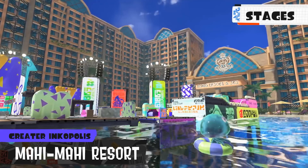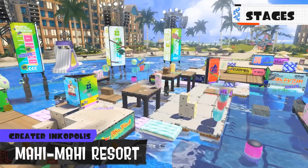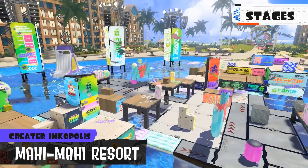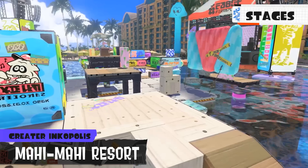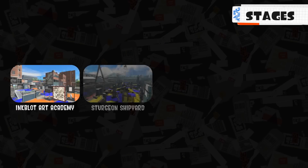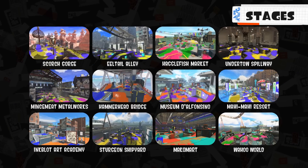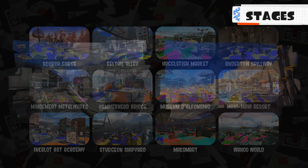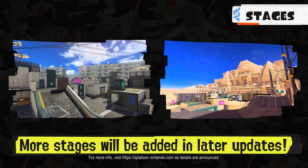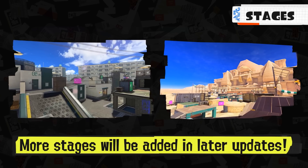Oh, I like this one — a luxury resort in Greater Inkopolis. Pay close attention to the platforms that sink as the battle goes on. There will be more areas to ink afterward, so don't forget to splatter them. Is that a wacky waving arm inflatable squid with no arms? A total of 12 stages await — that's a pretty good amount. More stages will be added in free post-launch updates. Lots of content.